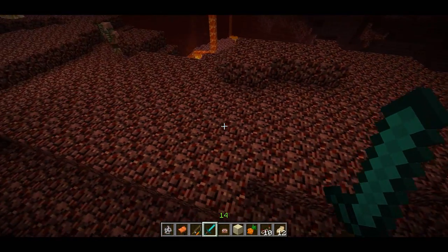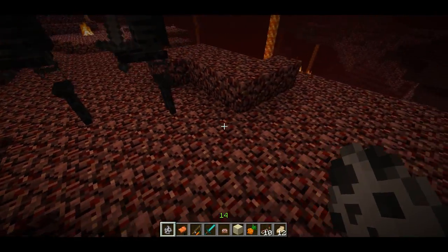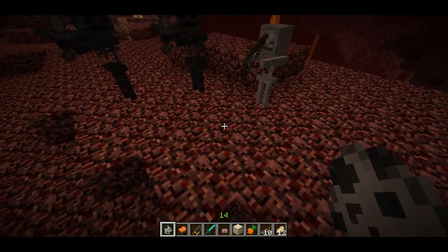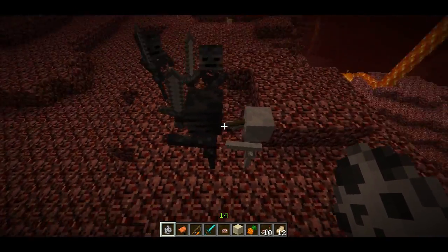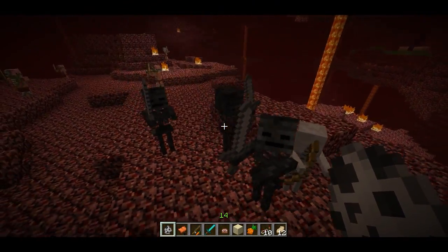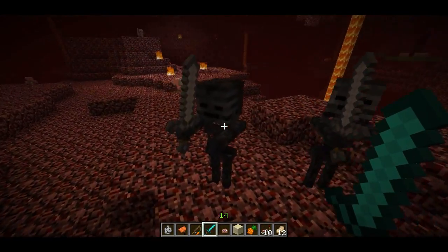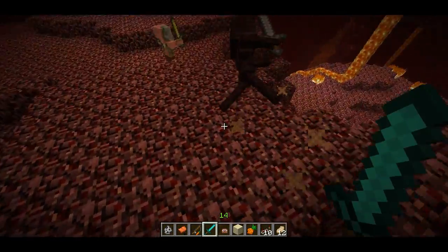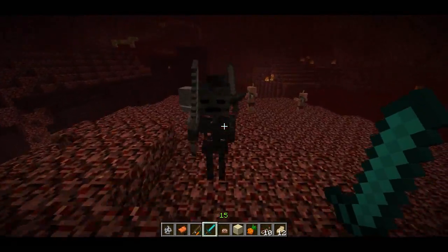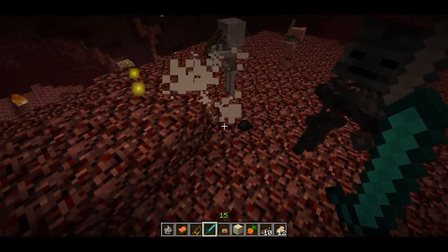There's a new mob — the wither skeleton. You can actually spawn one in the Nether by right-clicking your skeleton spawn egg. Sometimes it'll spawn a normal skeleton, which is kind of weird. These are the wither skeletons, and if you kill them, they'll drop bones and coal.